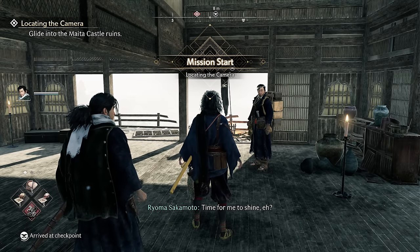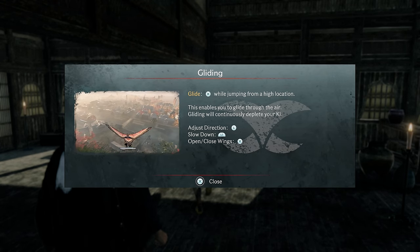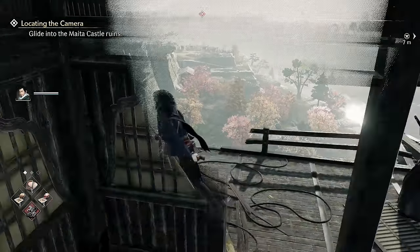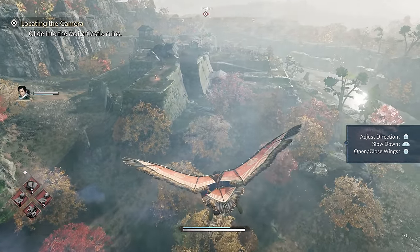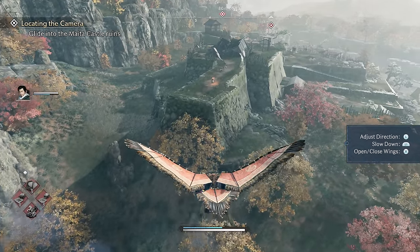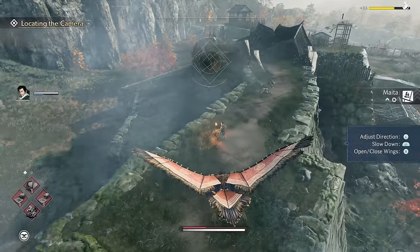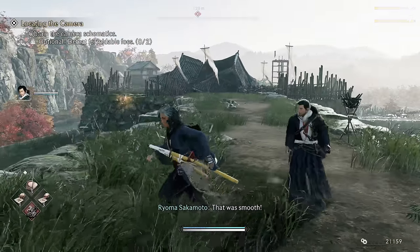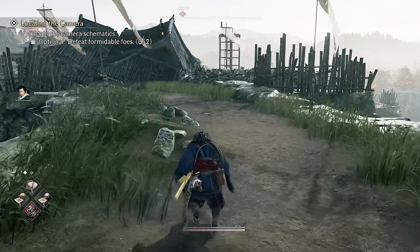The mission also shows an option to matchmake with other players. Now — gliding! This is awesome. You can slow down, open, and close wings. It's funny because I was going to jump off this building anyway, but here we are gliding in style.